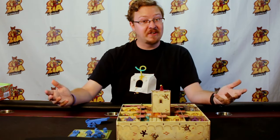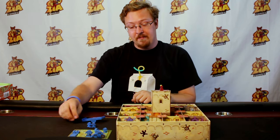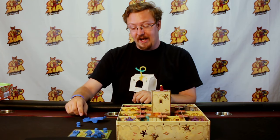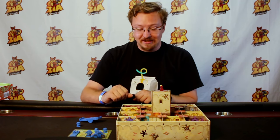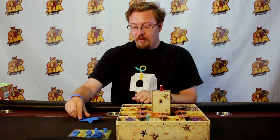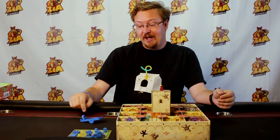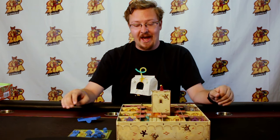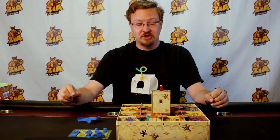On your turn, everybody's going to be taking the turn at the same time. They all have their catapult in front of them. They're going to be placing a goblin on the catapult either standing up or lying down, and you're going to hit it to launch it into the box. When any player has completed launching their goblin into the box, you say stop. And when only one player has goblins remaining, they may take one final shot.